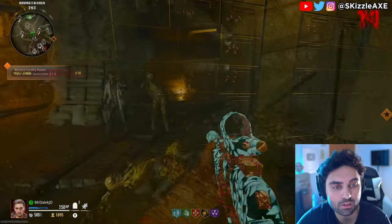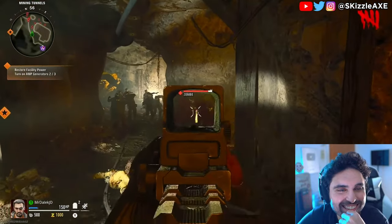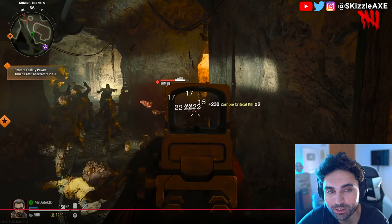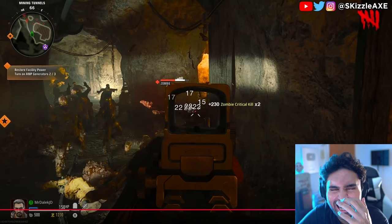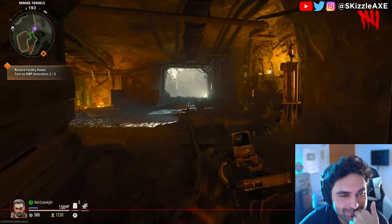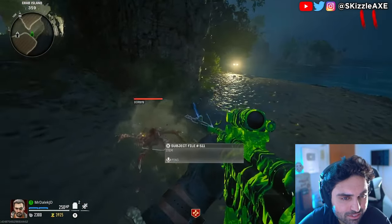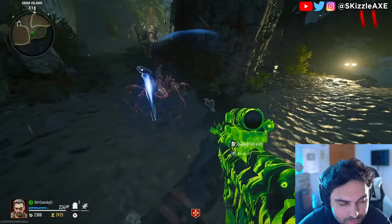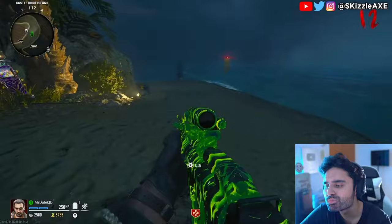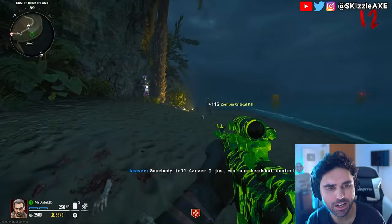Another beginner tip: on Terminus there are a ton of shovels around the map — they're highlighted and mainly found outside, in the caves leading to the bio lab, and on some of the islands off the main part of the map. Make sure you pick them up because around the map there are dig spots just like on Origins where you can use your shovel to find potentially useful items, including the chance of free perks. Definitely worth the few extra seconds it takes to dig a spot.